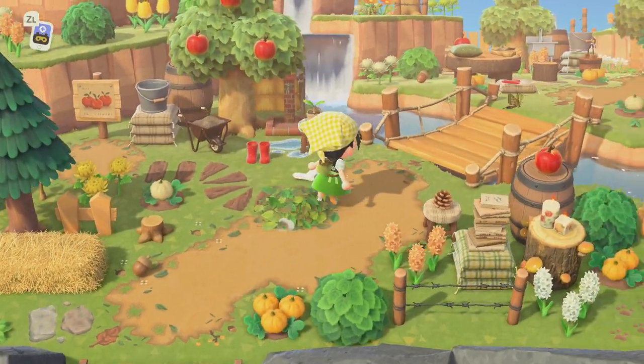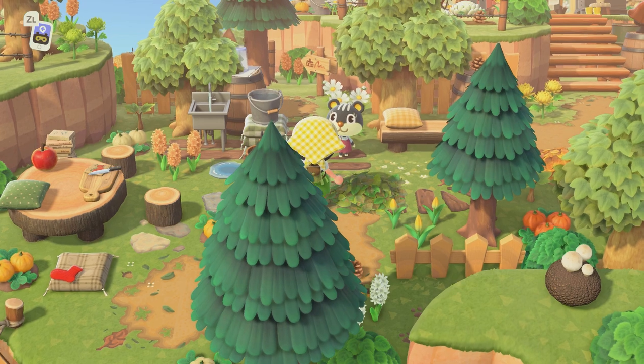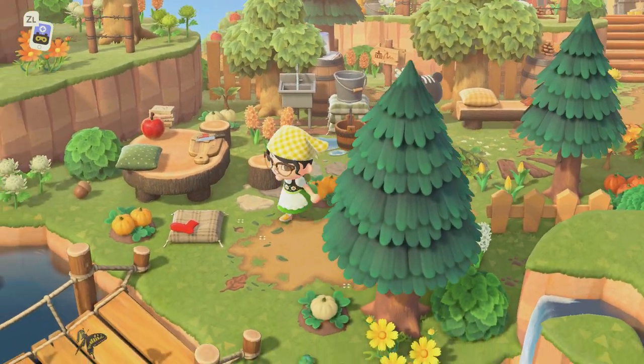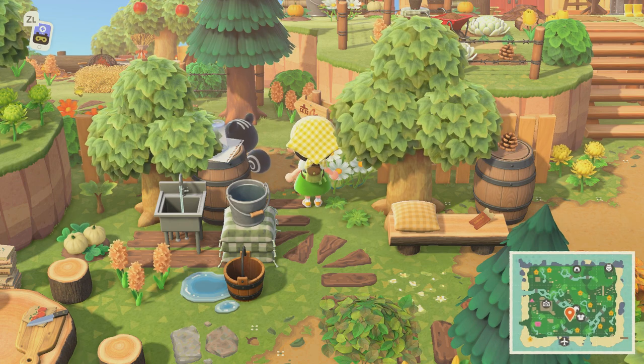We are going to make our way to resident services first. This is adorable — this whole area. I'm already in love with this island, it's so pretty. Alright, are we going the right way to get to resident services?